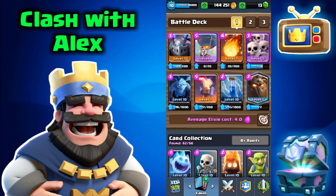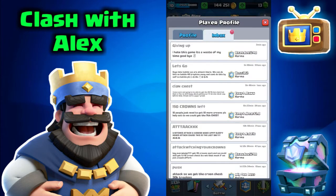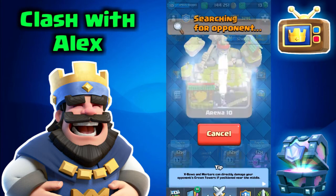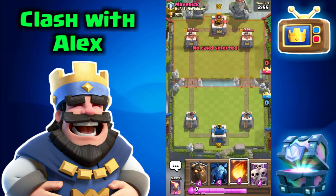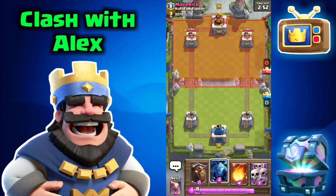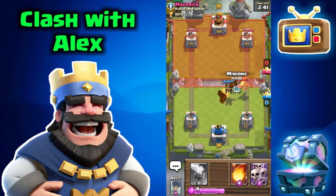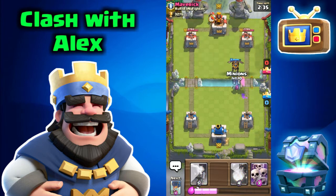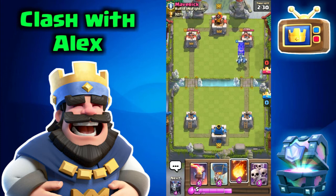We got five crowns left for the crown chest — let's switch to the lava hound deck now. I don't have a lot of experience with a balloon deck; the only time I really used one was back in Bone Pit when the balloon was really popular at the beginning of the game. I've had this game since the beginning, which is why I'm in Legendary Arena. I had to place the lava hound to defend against a baby dragon and set up a counter push with some minions. He placed a bomber — hopefully he doesn't have minion horde or arrows.